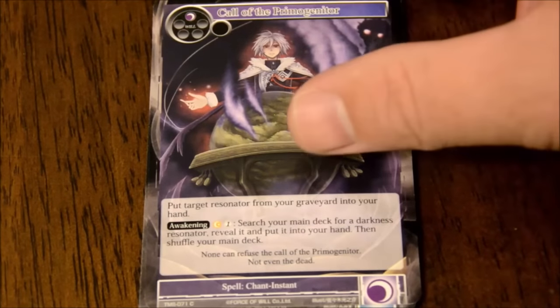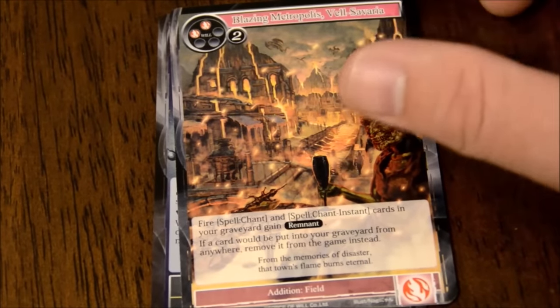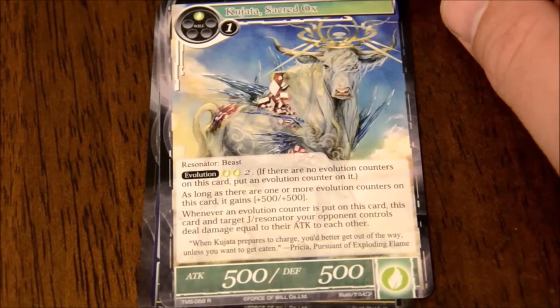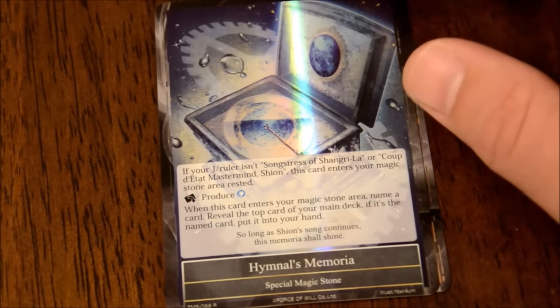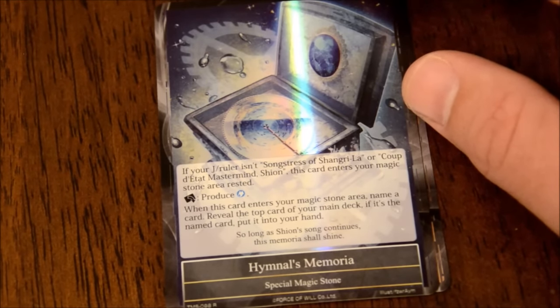Rook Egg. Another Call of the Primogenitor. Peasant Revolts. Prisha's Call to Action again. Lunar Ibis. Here's new - Blazing Metropolis. Kajuda, the Sacred Ox - rare, Resonator Beast. Special Magic Stone - nice. Magic Stones, if you don't know, are like the mana producers in this game - or the will producers. Hymnal Memorial: if your J-Ruler isn't Songstress of Shangri-La or Coup de Ta Mastermind Shion, this card enters your magic stone area rested - which means tapped, but they're not allowed to say that. And then there's a foil version of that Metropolis.